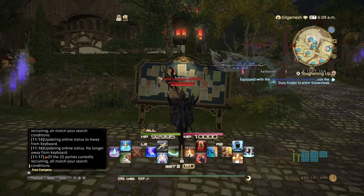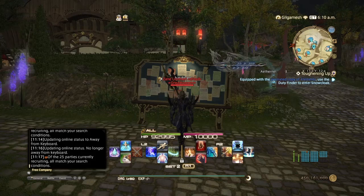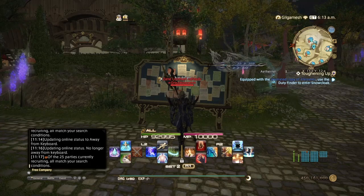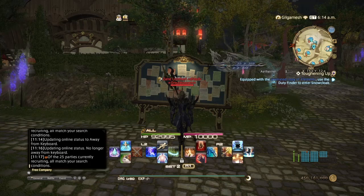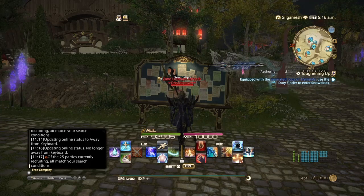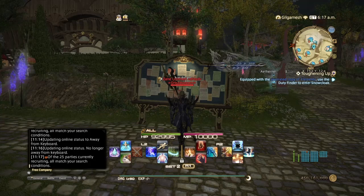So basically all these items have in common is that they are all used in some way, shape, or form in end game items. Since Patch 5.2 is not coming out until mid-February, we have about two months left before the patch drops, so all these items are still going to be relevant for the next two months. There's a mixture of crafting and gathering materials on this list.